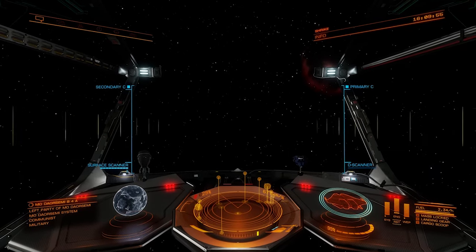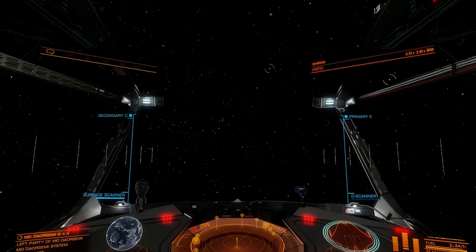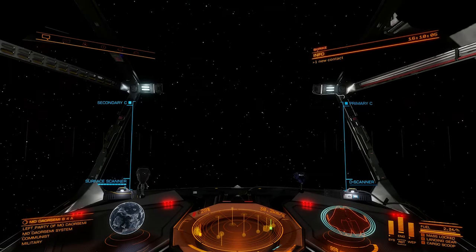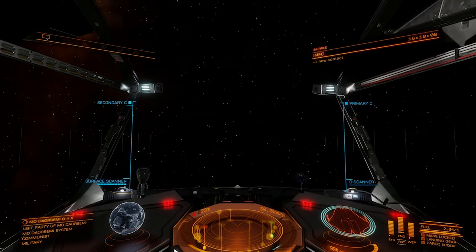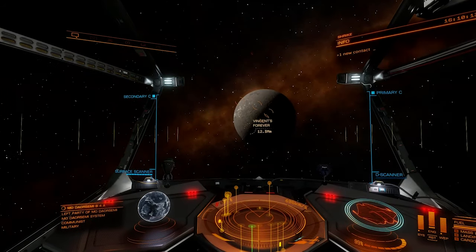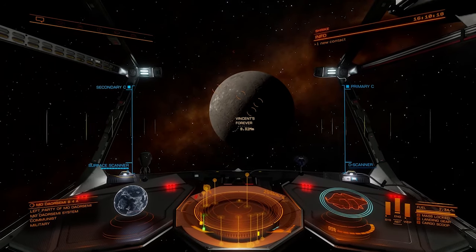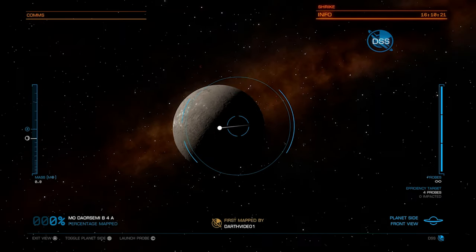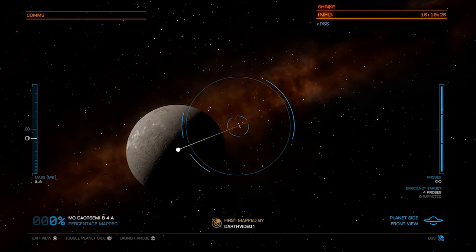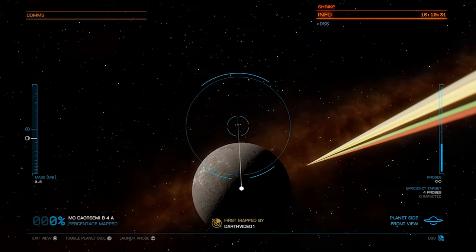We are still not real far away from this planet, let's have a look see. So this ought to be about good enough. Now this is the detailed surface scanner — I play on a HOTAS so my button for this is going to be different than yours, just check your key bindings. So I'm just going to go ahead and get my scan on here.